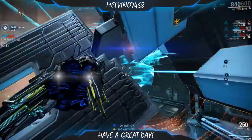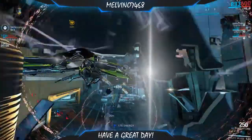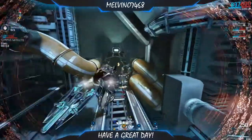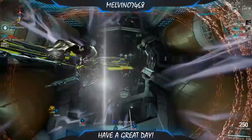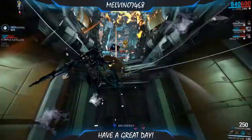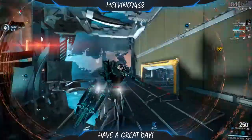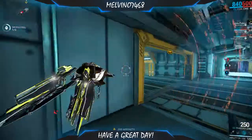First thing you do is when you log in when the event is out, you get this message in your inbox with a note — the note is a Razorback Cypher. You need this so you can actually fight the boss, because there is a hack panel that you can't actually hack without the Cypher.